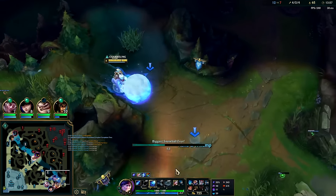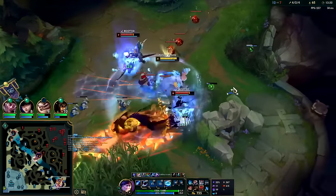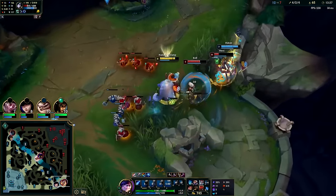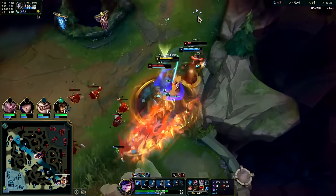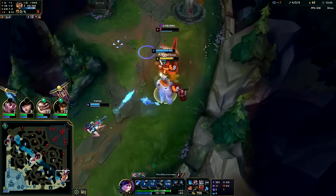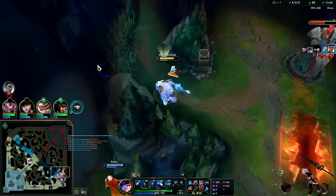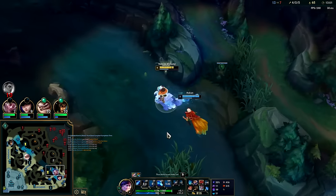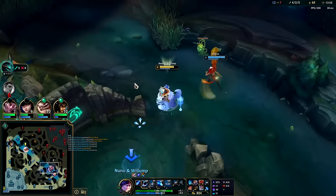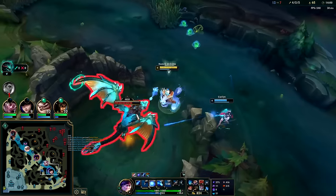Got the snowball knockup — let's look for the double slow. Got the root Q. I needed to get down my R way sooner — that was a misplay on my part. Got the knockup on her at least, she dies. That was my bad on the R — not sure if I was being CC'd or just didn't press it, but it was super super late. Caitlyn's got a massive item lead on them right now — this is an easy drag.